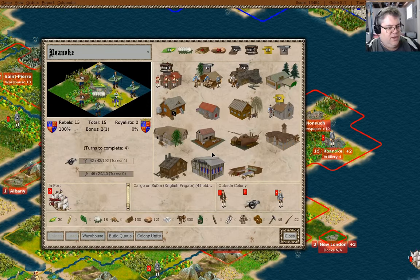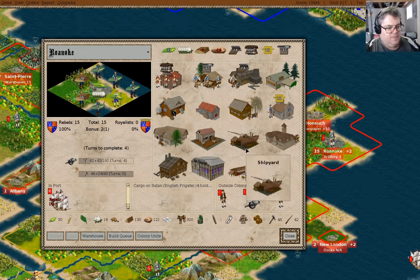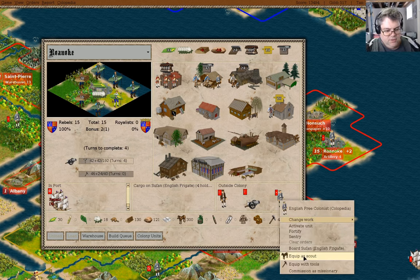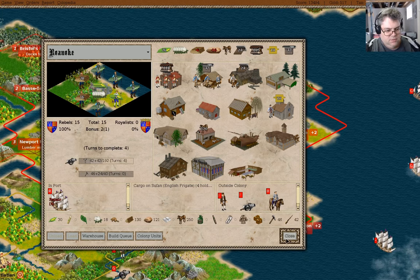Roanoke — we have a colonist. What are we gonna do with a colonist in Roanoke? I don't know. You know what I am going to do — I'm going to mount the guy.